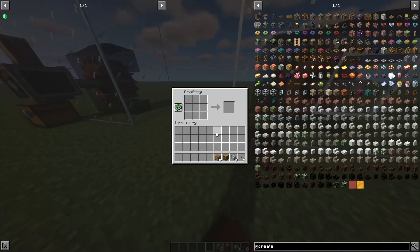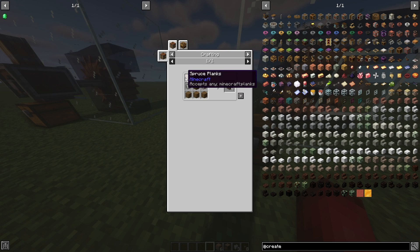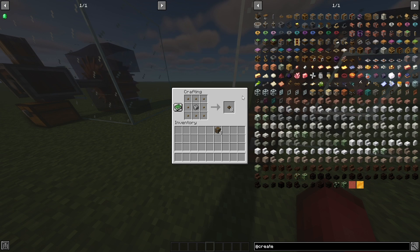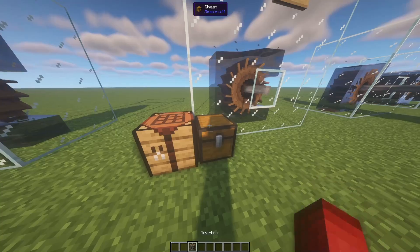They're pretty cheap — you might even be able to make them off the resources from the last video. To make one, there's just four cogwheels and one andesite casing. We'll start out with the andesite casing, which is six planks, one log, and two andesite alloys. Then the cogwheels, just like the last video, are eight buttons and one andesite alloy. You make four of those. Of course we don't need that many, so we'll just go ahead and craft one. Now we have a gearbox.